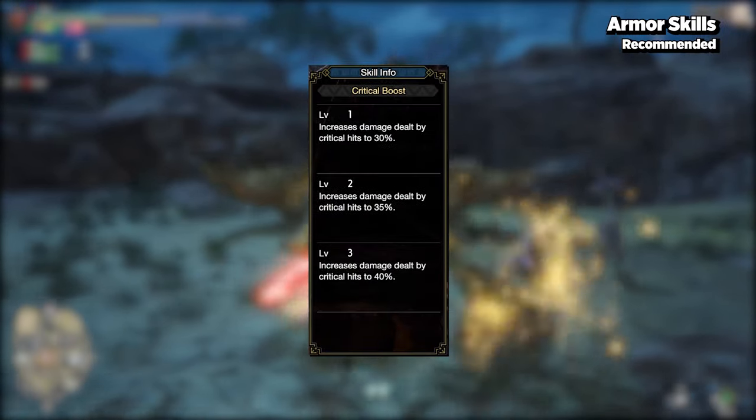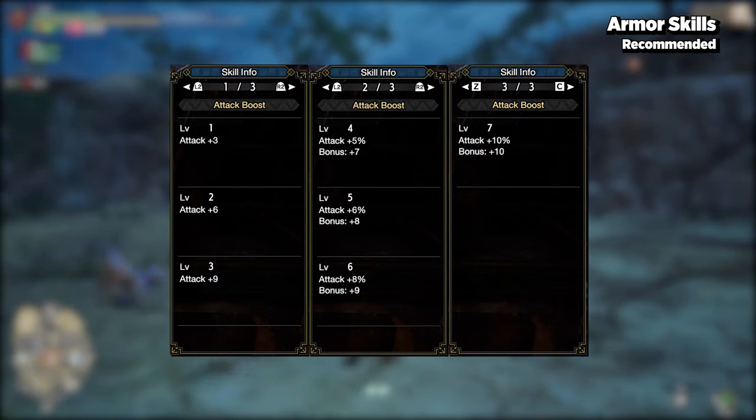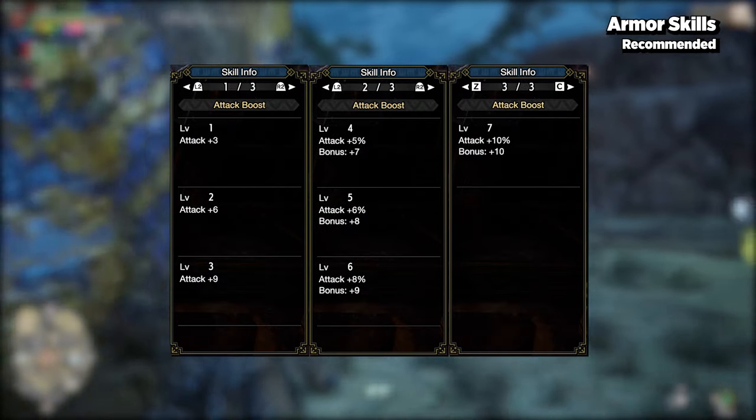Critical Boost raises the damage of your critical attacks, and of course, Attack Boost raises your attack power and affinity at certain levels.